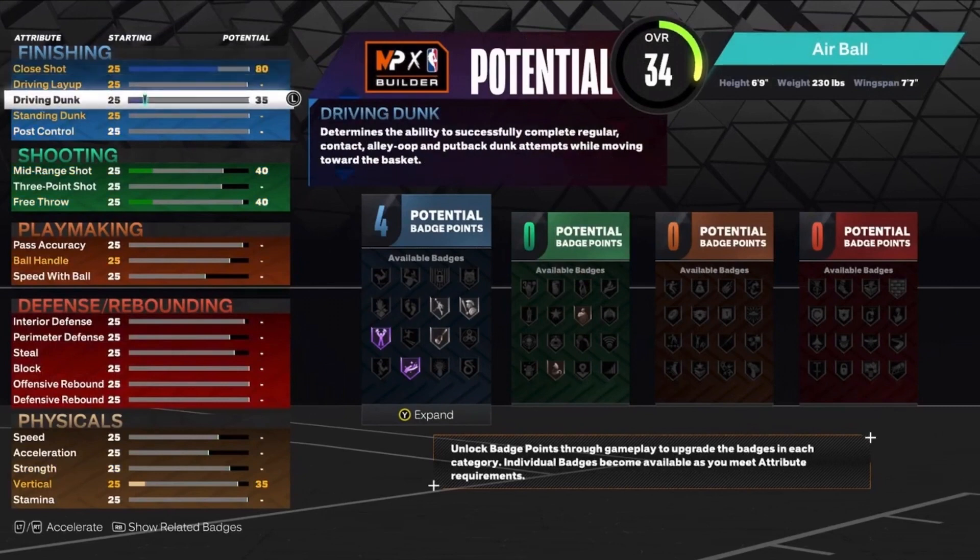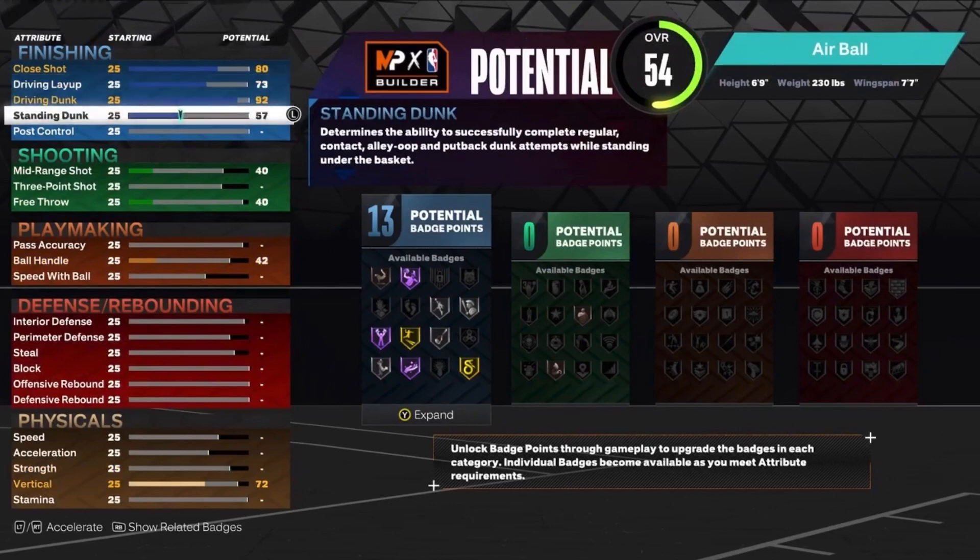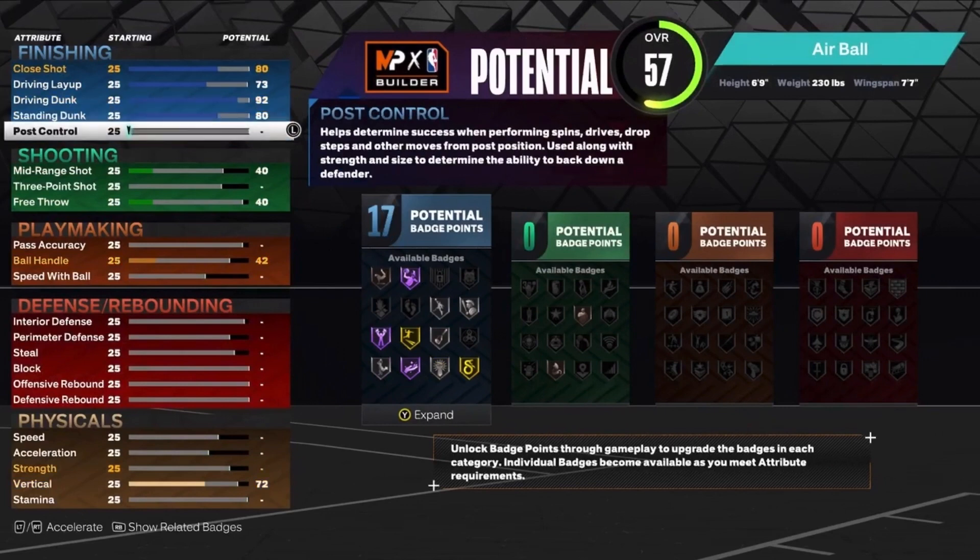80 close shot. We're going to put the driving dunk up to a 92, so 92 driving dunk will get us that elite contact dunk package, which is going to be pretty solid. We're going to put the standing dunk up to an 80. I would put it to a 90, but you can't even get the elite big man contact dunks because you need to be 6'10. So I'm just going to put it to 80. That'll get 17 finishing badges.